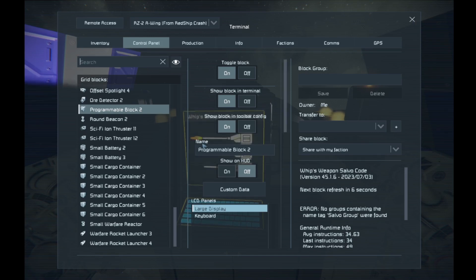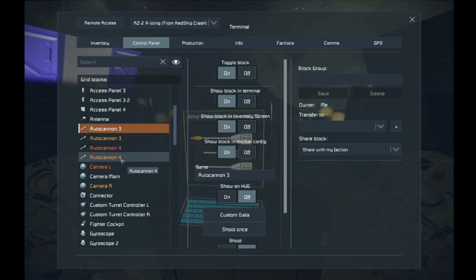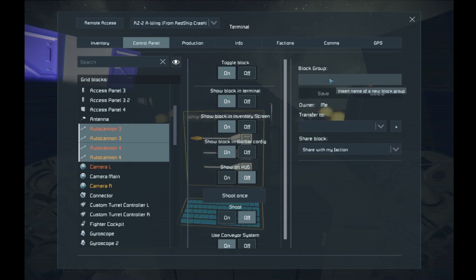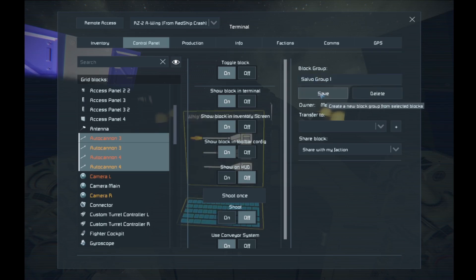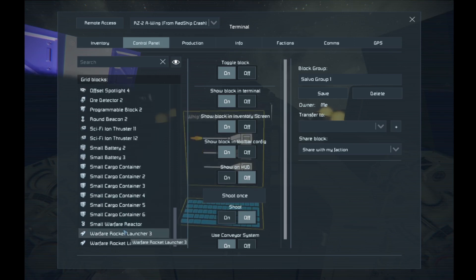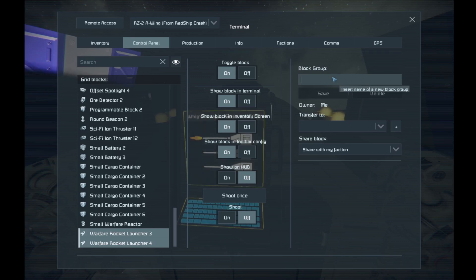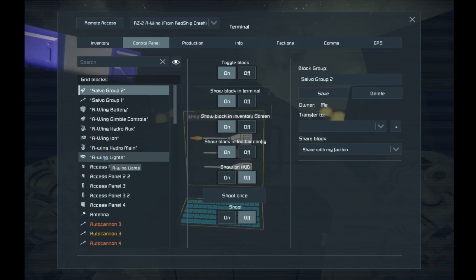All you have to do is go in and find the weapon you want to use. We're going to click on autocannon, then shift-click to select the entire group, and type in 'salvo group one.' These are now set to salvo fire. Going down to find the rocket launchers, we click on warfare rocket launcher three and four, and type in 'salvo group two.' This is now a separate salvo group. Remember to always hit Save — we've got salvo group two for rockets and salvo group one for autocannons.